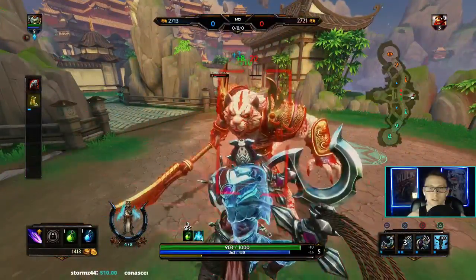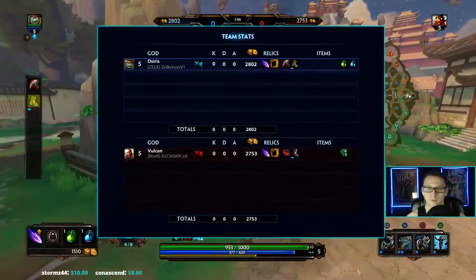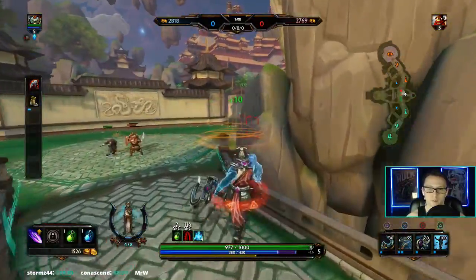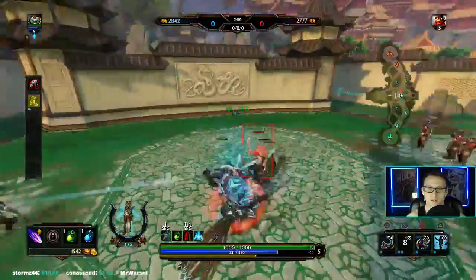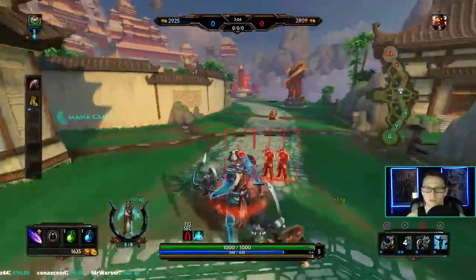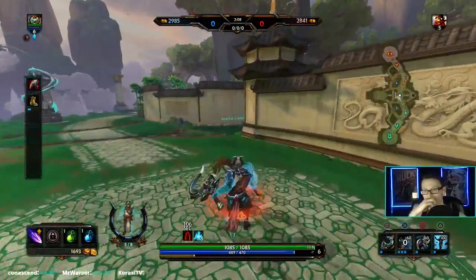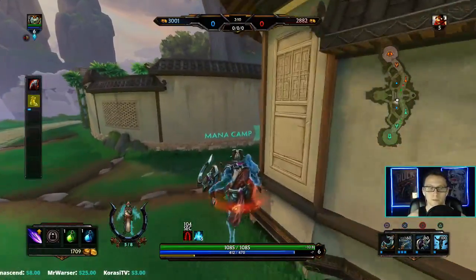Osiris with his buff on his one — I think he's just giving this up. I don't think he's gonna have enough sustain. He's already backing, so just free red for us. I'm not sure if Vamp Shroud is the call. I would say it either has to be Soul Stone or Sands of Time. Free jungle for us here — get the red and the blue.